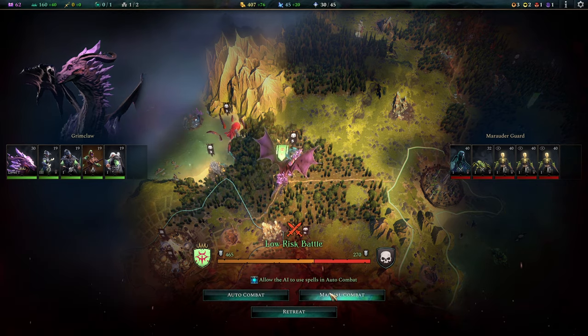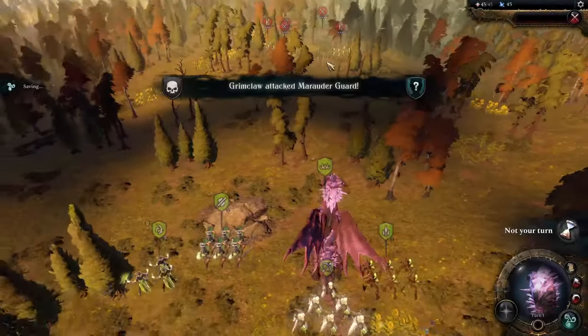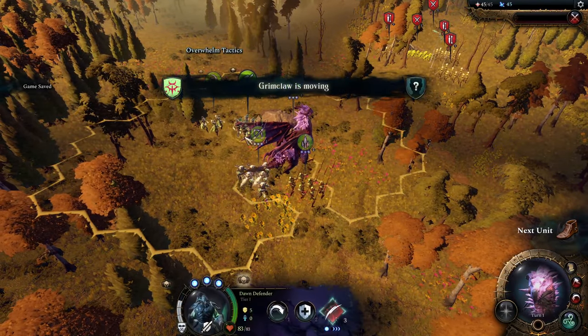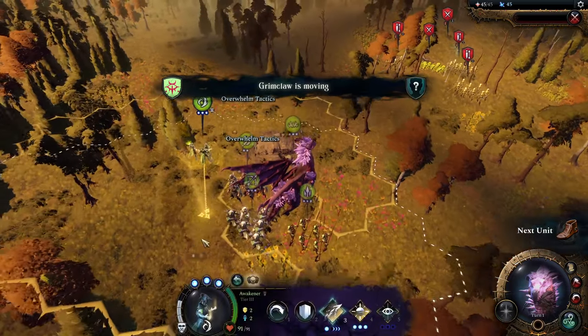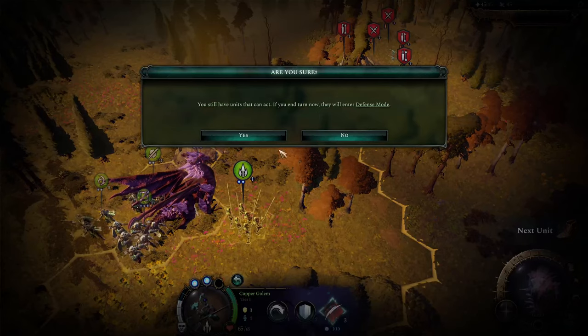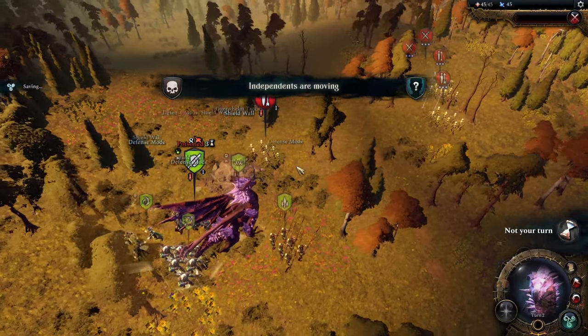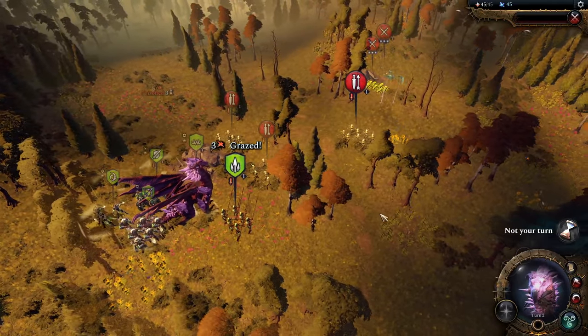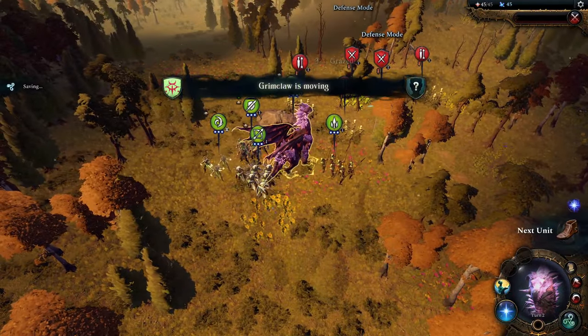That is just a perfect fight to begin with. At the very beginning I really like to look for battles where there aren't many high-tier units involved. High-tier units are problematic as they have a lot of HP and can burst down your units quite effectively. We don't want that. With a Dragon Ruler you are also very powerful early on, as a dragon packs quite a punch.